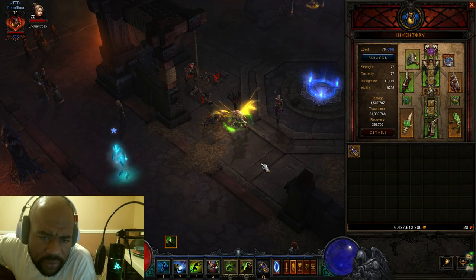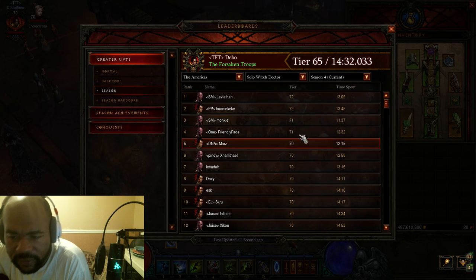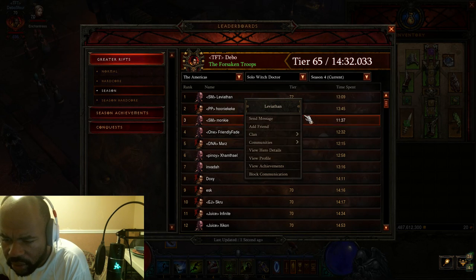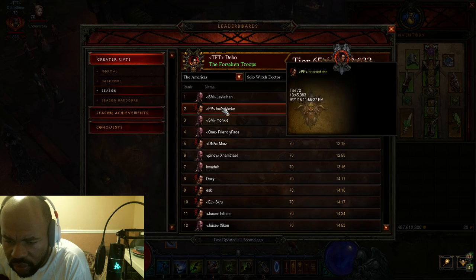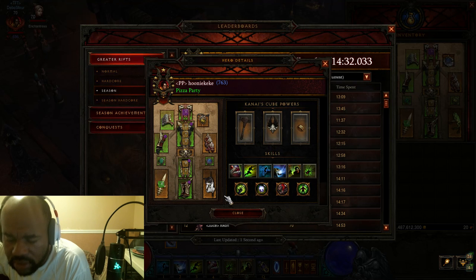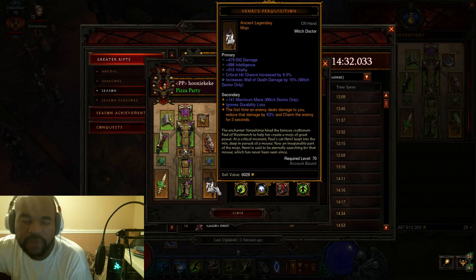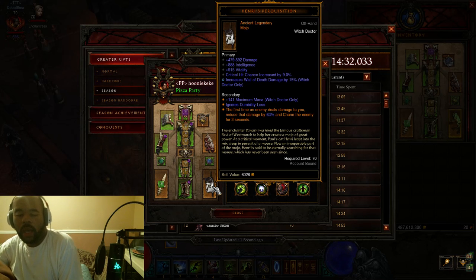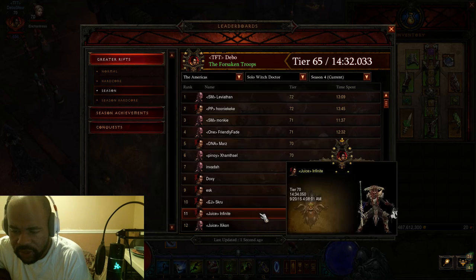I'm approaching 700 myself. By the end of the season I just want to be at 1000 — that'll be more than enough, I feel. Interesting enough, for Witch Doctor leaderboards if we look at it: View Hero Details — Paragon 1061. View Hero Details — Paragon level 763. So the cool thing about Witch Doctor is it seems like you don't need a lot of Paragon levels to make a difference, as long as your gem levels are up there and you got the right rolls — shouldn't be too much of an issue.